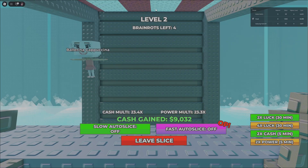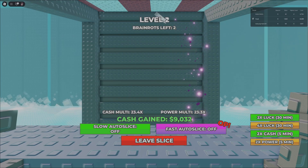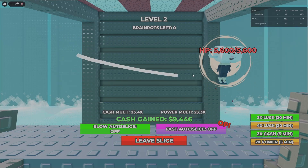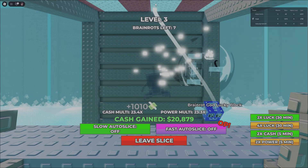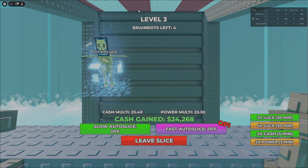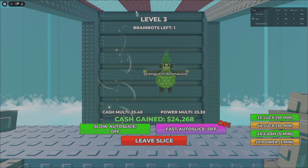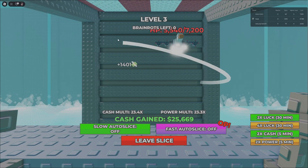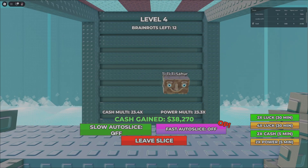As you can see, you have a bunch of brain rots coming out. There are a bunch of levels and each level gets harder — more brain rots and they get faster and faster. I can slice the boss, easy. It's so funny and you can slice every one of them. I think I have over 100 brain rots in the game, so there's a bunch to collect.